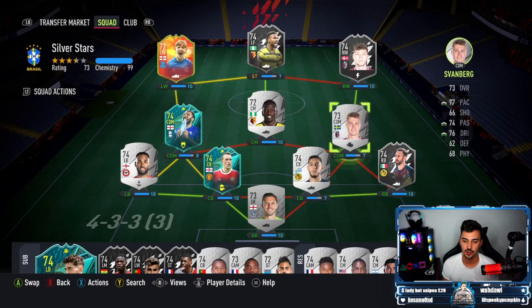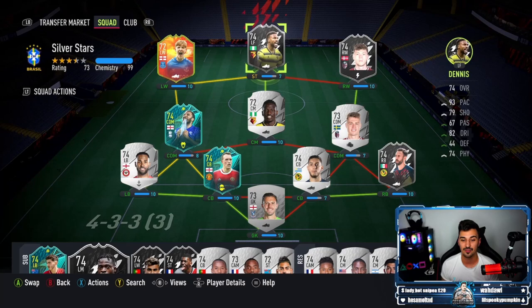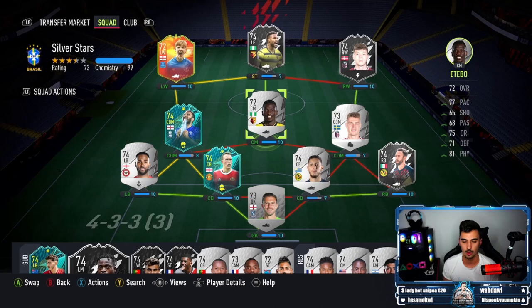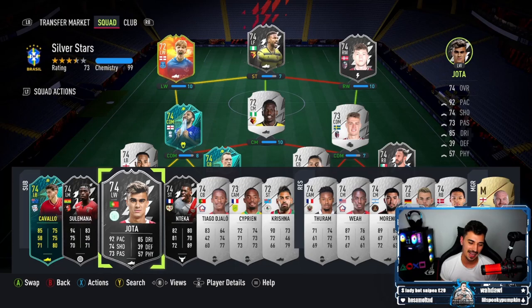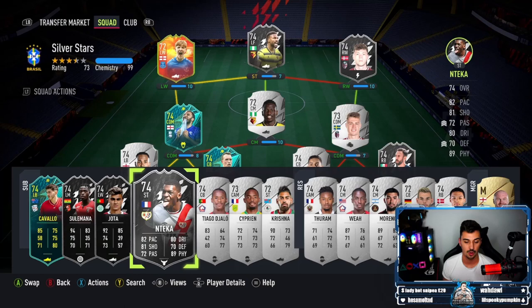I am looking forward to hopefully a few good midfielders in the coming weeks, because we've got a lot of left wingers here - one, two, three, four left wingers out of nearly half the silver stars. So I'm hoping we get a couple of good solid midfielders like box-to-box or holding midfielders soon so we can try and get them into the team. For now we can bring in Tecker for that position - obviously he was a striker when he came out, but with his decent defending and solid all-round stats you can play him in that box-to-box position.